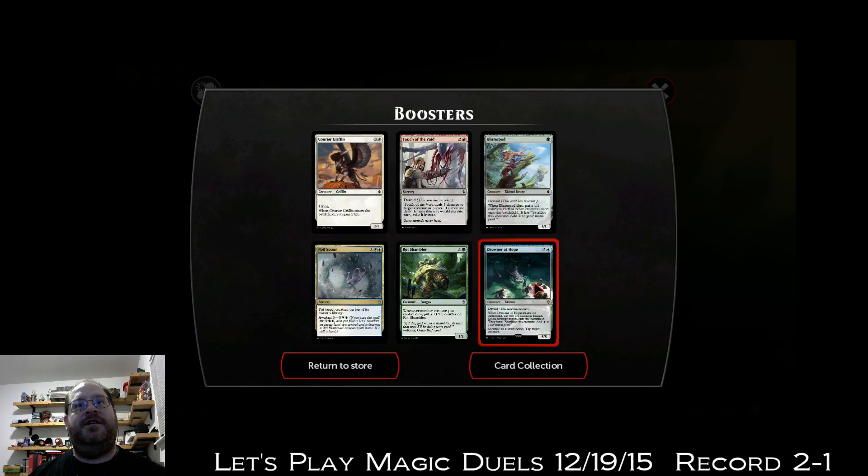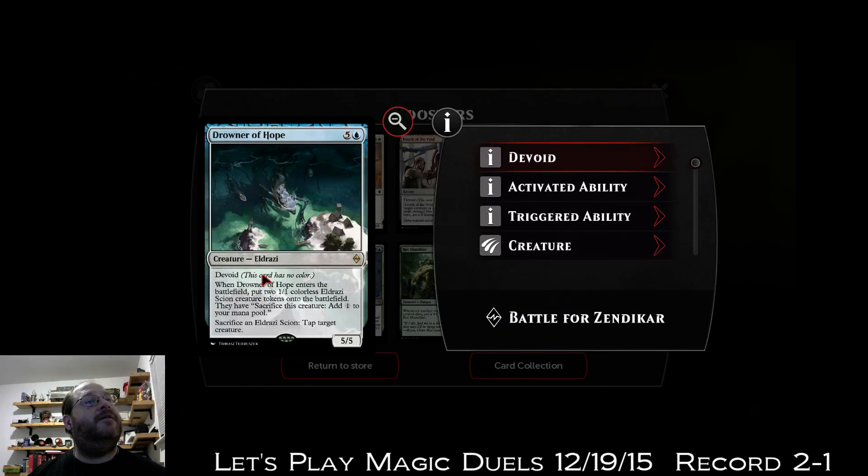Rot Shambler's pretty good. Drowner of Hope is my rare — it's five and a blue, devoid. When Drowner of Hope enters the battlefield, put two 1/1 colorless Eldrazi Scion creature tokens into the battlefield. They can sacrifice a Scion and one colorless to add mana to your pool, and you can tap a target creature. It's a 5/5, seems really really good.